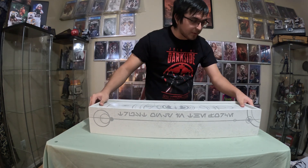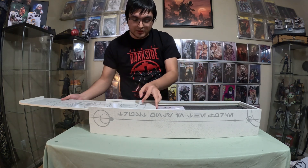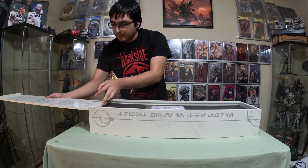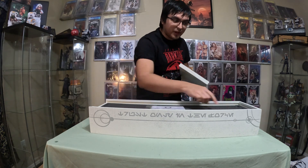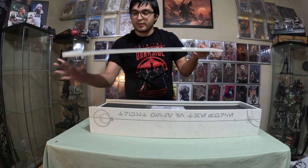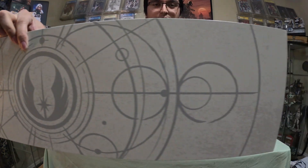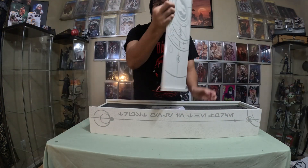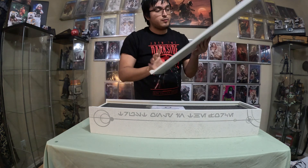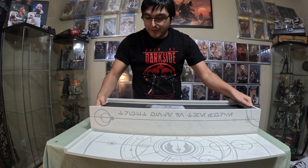How does this thing open? It opens to the sides. It has little sleeves on the side of the box, so you can just slide it in or slide it out. Now I can show you guys this without breaking my back. This is full-on wood — so pretty cool. I wouldn't recommend dropping this though, because it can break.